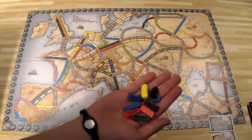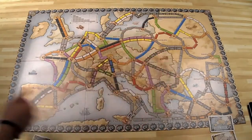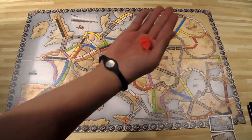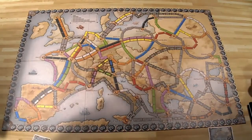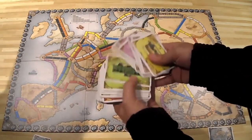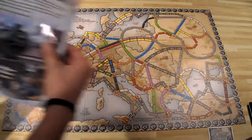There are 45 trains for each person — black, red, yellow, blue, and green — so 240 in total. You get 15 colored train stations; they come in different colors and we'll explain how those work later. You also get 158 illustrated cards, which are essentially the cards you use to progress through the game.